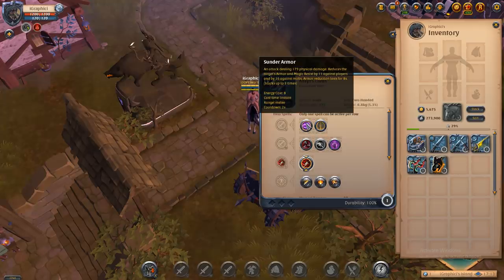Most people use the sunder armor, but I'm going to go over each one. The sunder armor is an attack dealing 179 physical damage, reduces the target's armor and magic resist by 11 against players and by 16 against mobs. The armor reduction lasts for eight seconds.